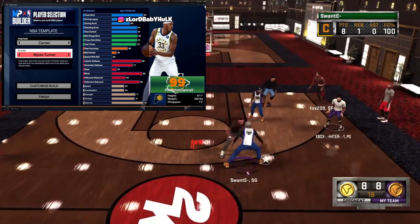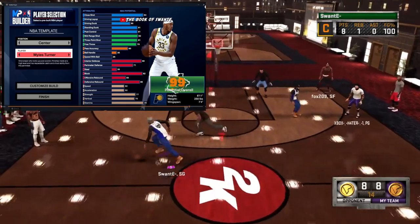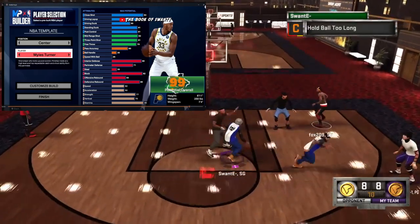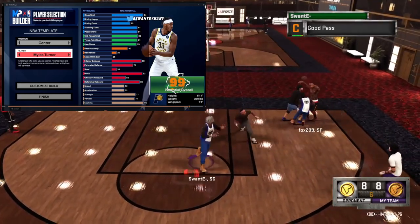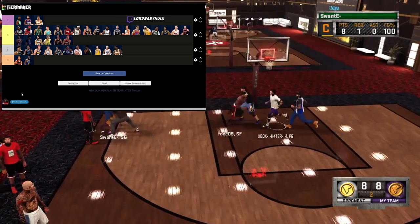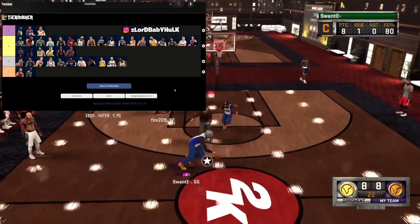Last but not least, Miles Turner — this build is slow as hell. He got some decent defense, pretty good defense, weak playmaking, good shooting, and decent finishing. But the 25 speed — he can finish inside for sure. I think he deserves his spot in the A tier.